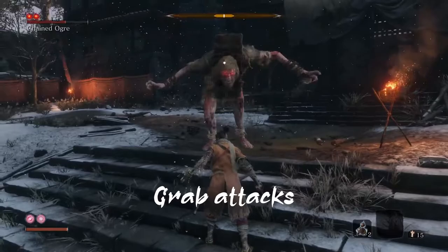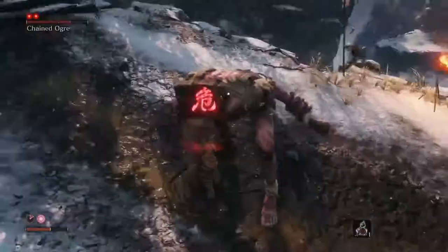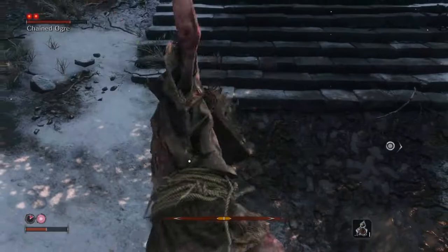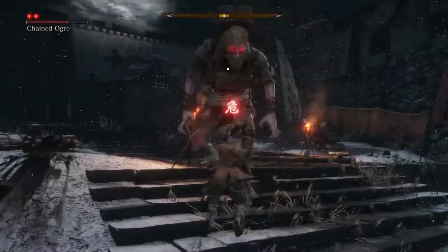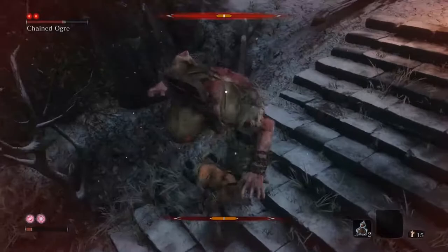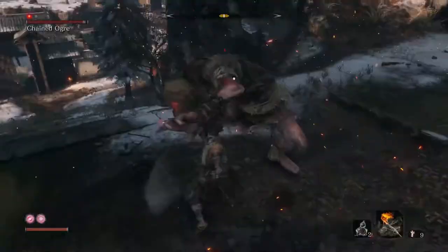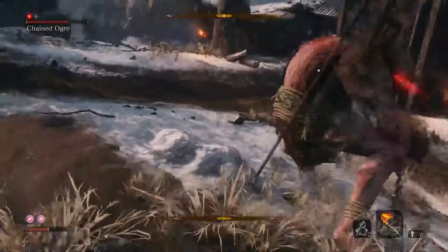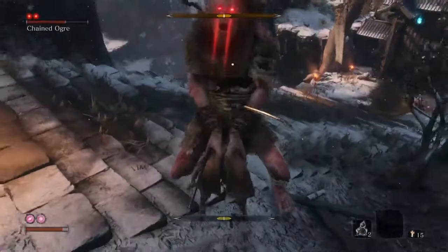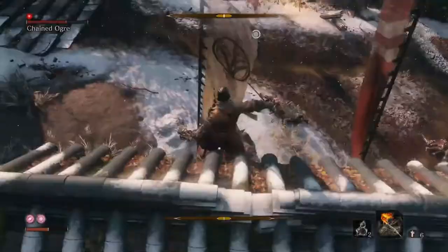Now for the main thing the Ogre likes to spam — grab attacks. Grab attacks cannot be blocked or deflected, and if one hits you, you are pulled into an animation. Each of the Ogre's grabs deals so much damage that unless you have full health you will die. If you do survive, he will throw you behind him, so be wary he doesn't throw you into the pit — if he does, use the grappling hook to get back. The Ogre has three different grabs: a short-range pile drive, a walking grab with arms open while roaring, and a menacing leap grab.